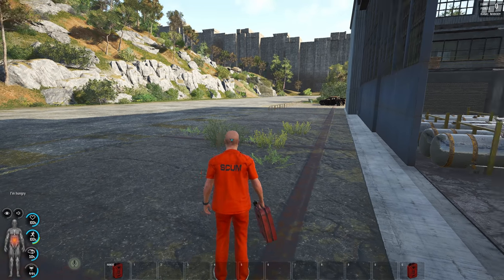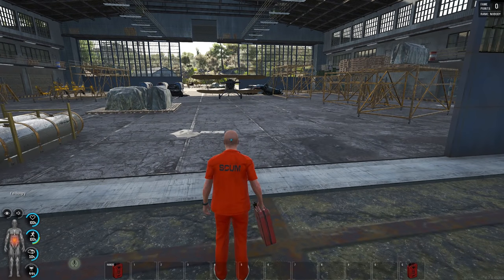Welcome back ladies and gentlemen to the ultimate plane guide for SCUM from the 0.7 update. Before you click off, I've already shown you the basics of flying a plane - how to lift off and all those other things. Today I'm going to show you things that you've never seen on YouTube with a plane, so stay tuned because at the end of this video I'm going to show you some insane tricks.